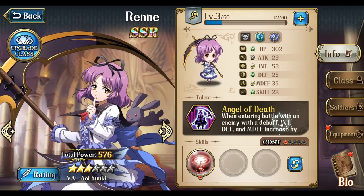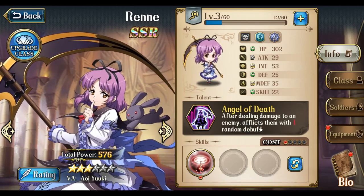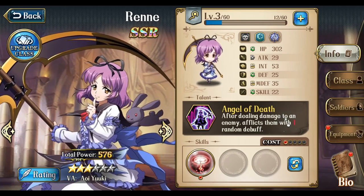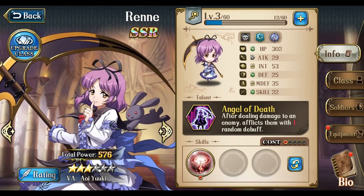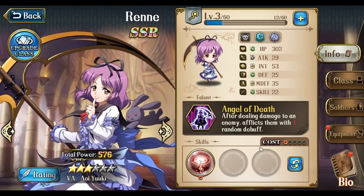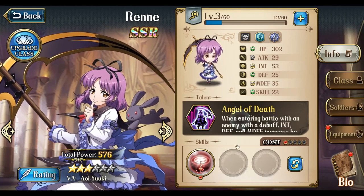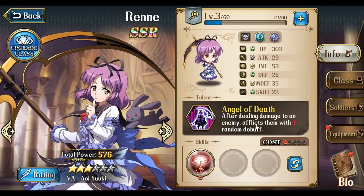And of course she does a lot of damage. In addition to that, she also applies debuffs on enemies that she attacks. It's 1 debuff at 3 stars, 4 stars, and 5 stars. And at 6 stars it becomes actually 2 random debuffs. So Renee is basically a single-target damage killer as well as a debuffer.